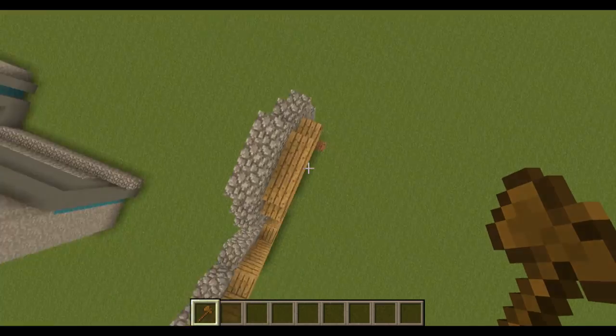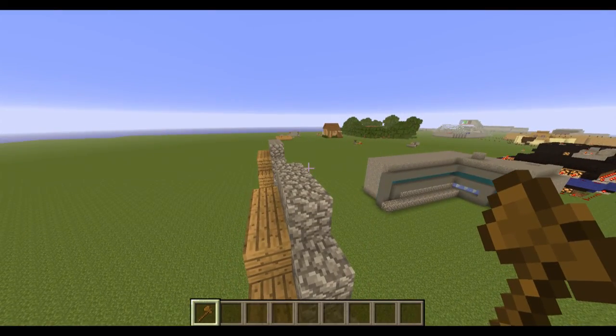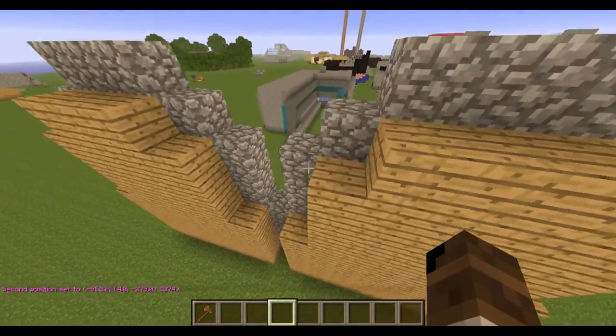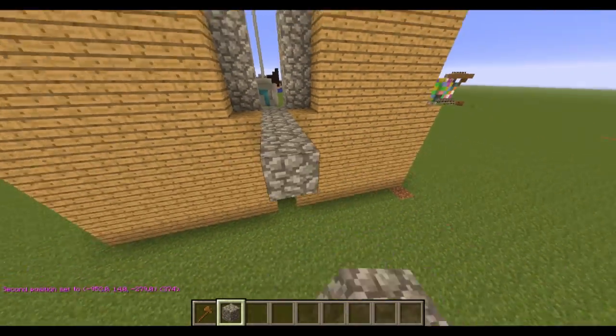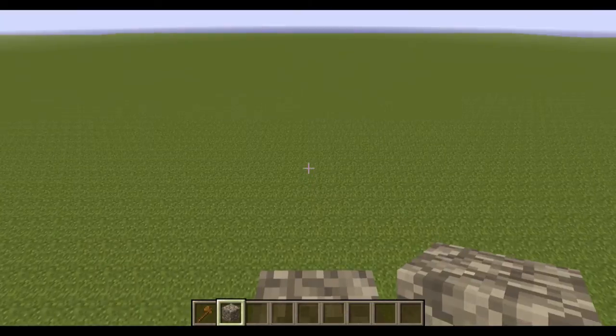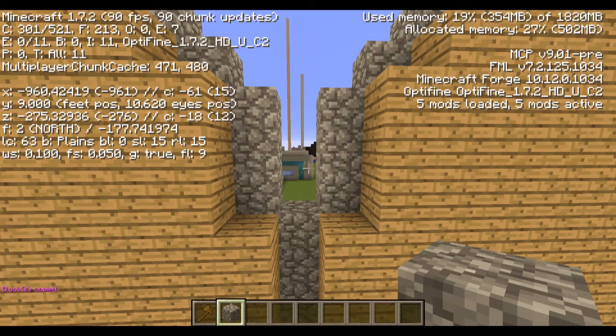I'm just going to do the exterior — I'll select my positions, select right here, and I want this to be one, two, three, four. I'm going to be right here at this point, in the middle of where I want to flip this over — you don't have to be, but for this I am. So I just copied that.